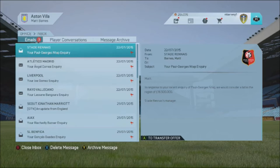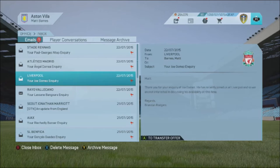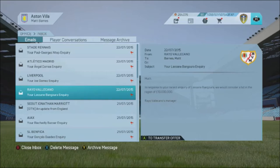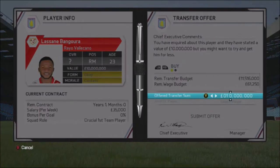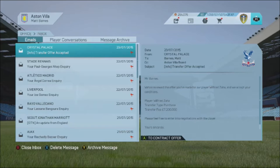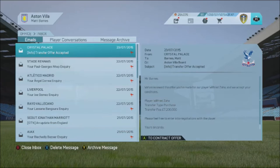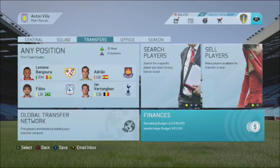Four more inquiries came through. Paul George N'Tep at 16.5 million seems out of our price range, Angel Correa at 16 million — we'll leave him for now. Bertrand Traore will be our main striker. Gomez inquiry came back — he's recently joined. Lasane Bangura came back at 10 million, but he's out of contract in six months. I'll try four million pounds — I can always wait and get him on a free in six months.